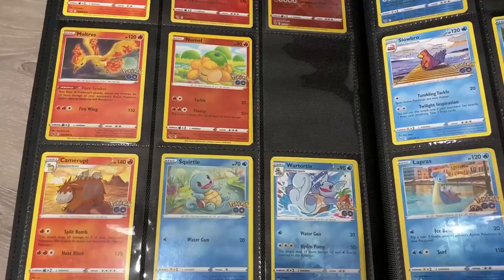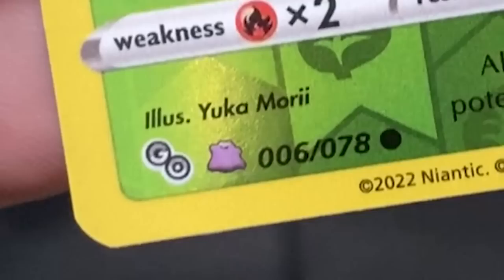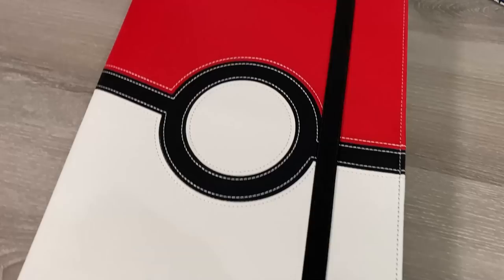You might have noticed that I left very important empty spots in this Pokemon binder. Those spots are going to none other than the secret Ditto card. So instead of putting them with the Ditto, I'm actually going to put them with the ones that the Ditto is disguised as — I think that's neat.